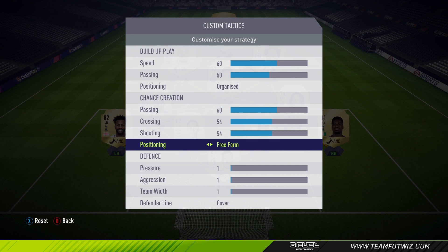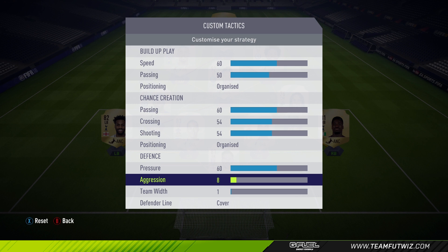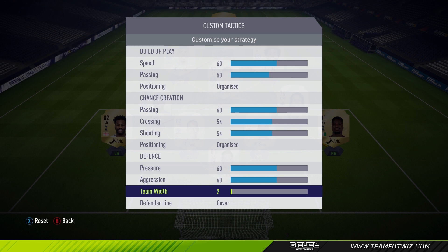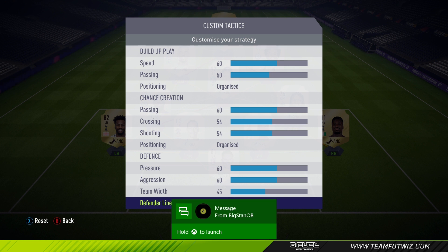The most important custom tactic this year is 100% defense. This one did take a while and a lot of testing, but I finally got the balance right. I went for 60 pressure and 60 aggression, and on team width we went for 45. This took a lot of testing and a lot of goals conceded, but every game I was trying to switch it up. This is 100% the best for me — I like the high pressure and high aggression, and I feel a lot of people can't get through my defense as easily as they could before.